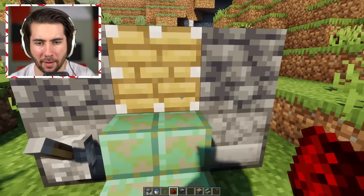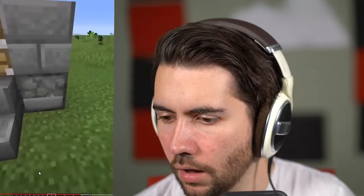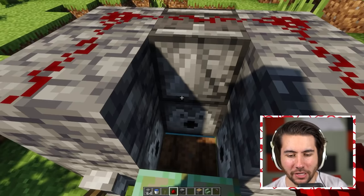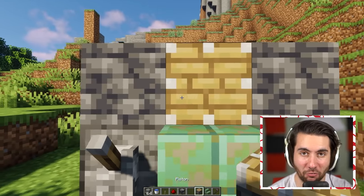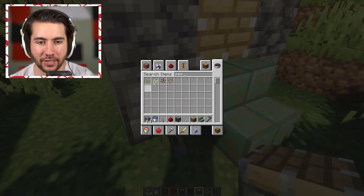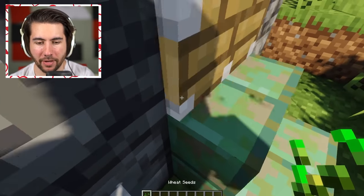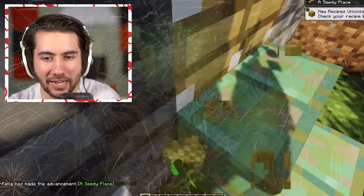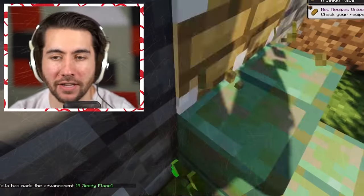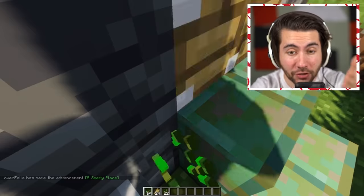He didn't show where the seeds go, so I rewatched it. Turns out he doesn't put seeds inside at all — he pulls a lever, then places seeds when they pop out. You start with just one seed, pull the lever, plant them, and it literally just flows seeds like crazy. We are collecting them — this is actually working really well!